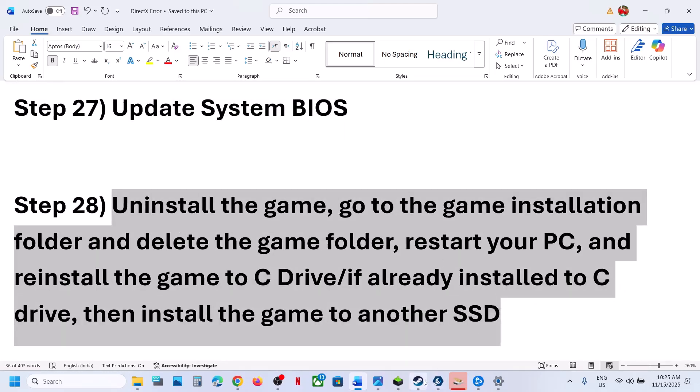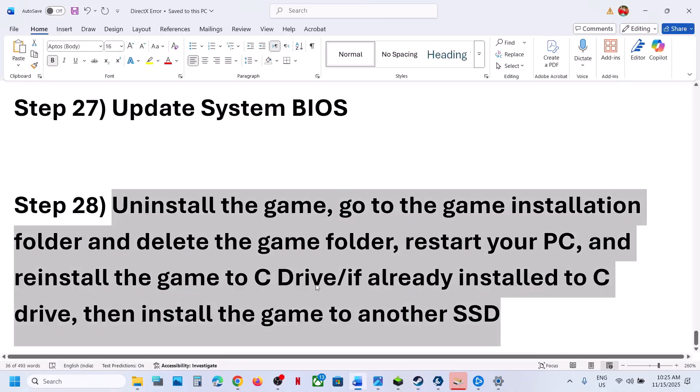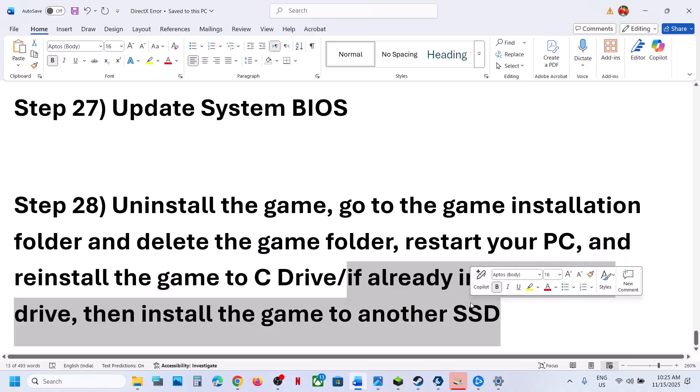The last step is to uninstall and reinstall the game to a different drive. If nothing else is working, uninstall the game. If the game was installed to D drive, E drive, or any external drive, try installing it to C drive. If the game was already on C drive, try installing to another SSD and then check.